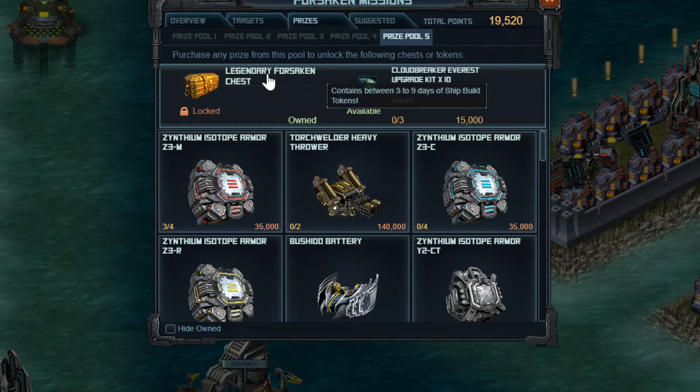The last thing I want to cover is that you need to save two weeks' worth of Forsaken Mission tokens for the raid. This is so you can get the tier 10 assault hull or the newest hull, which comes out every two months. Go into the second raid in the cycle with two weeks of Forsaken Mission tokens saved — one week in token form, where you open the Legendary chest first, then the Elite chest, and everything else. Keep those in token form. The next week, the week right before the raid, just leave them as chests in your inventory. That way you can start building ships pretty much instantly.